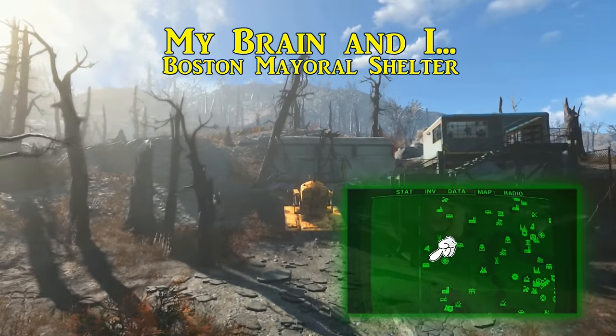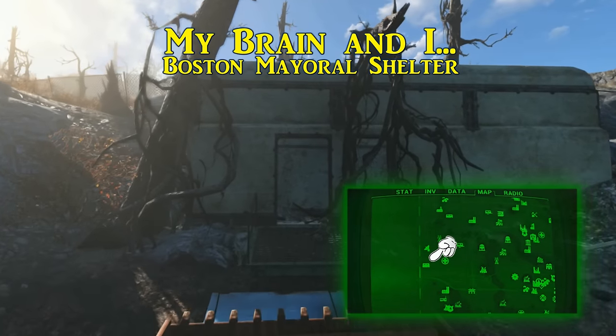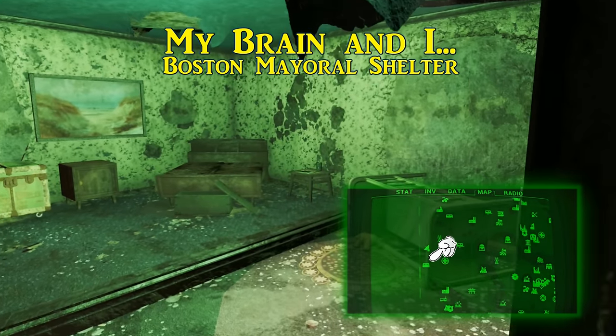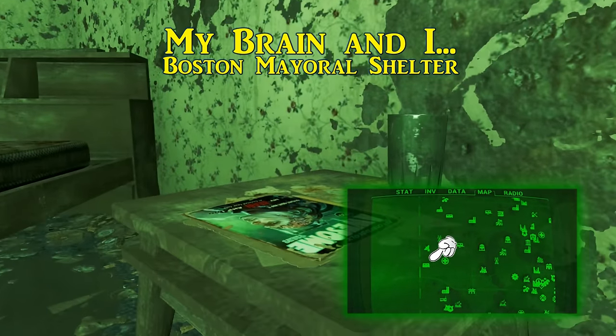Third is My Brain and Eye, a twisted love tale, found in the Boston Mayoral Shelter, just to the southwest of Fort Hagen. After finding your way inside, once you gain access to the Mayor's room which has the trunk in it, My Brain and Eye will be on the nightstand. This grants the incredibly useful bonus of regenerating one health per minute. So instead of resting in a bed when injured, after getting this, you can instead sit in a chair and use the wait function to regenerate lost health.